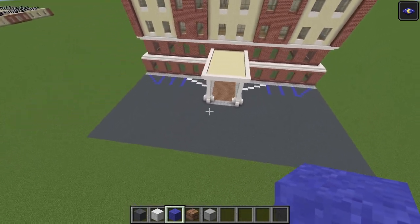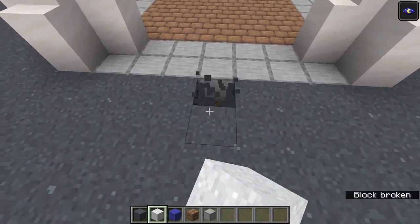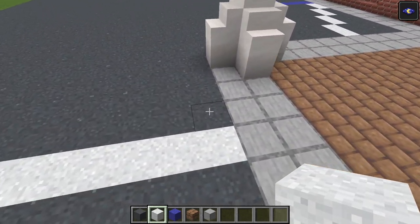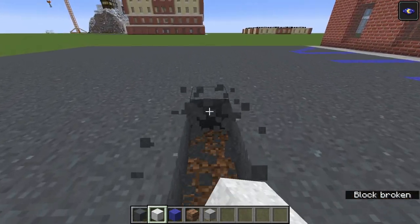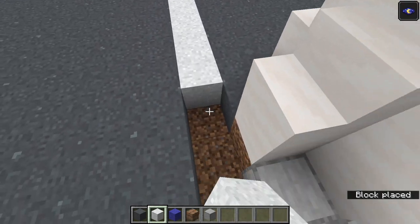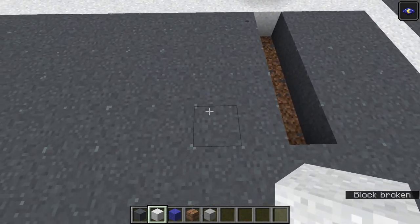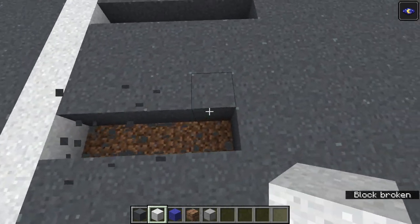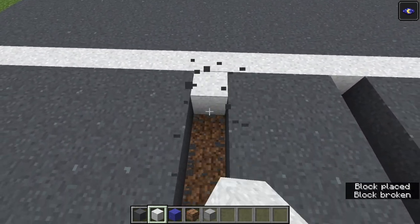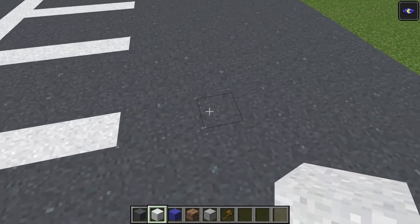Now we can move on to our regular parking spaces. Go to the end of the sidewalk, find the middle, and remove the middle six concrete powder blocks just like this. Then go sideways in each direction and break a solid line of gray concrete powder all the way until the end, replacing that with white concrete powder. Then fill in every three blocks the same way we were doing with the parking spaces before to create all of these spaces. Do the same on this side as well.